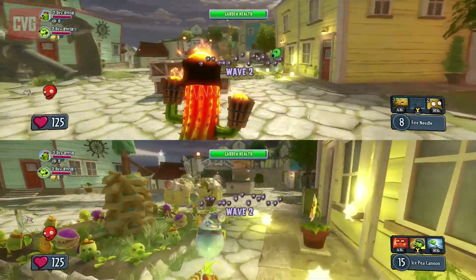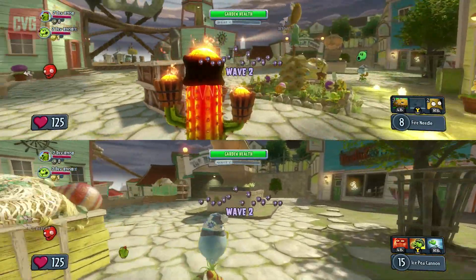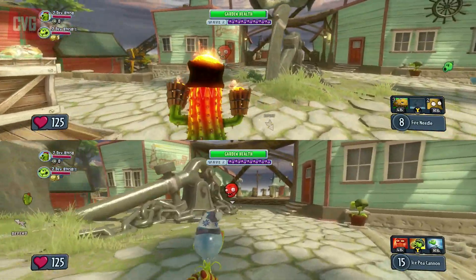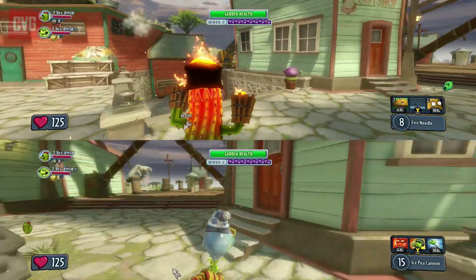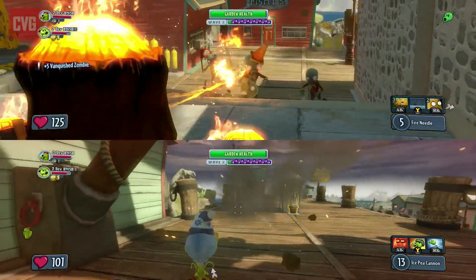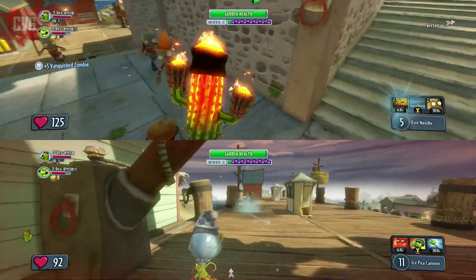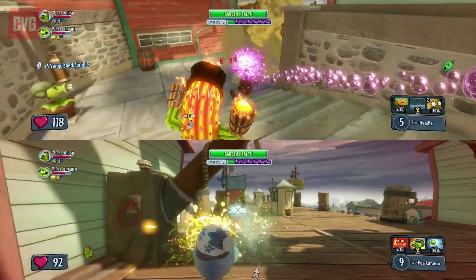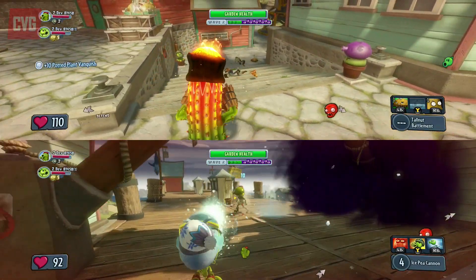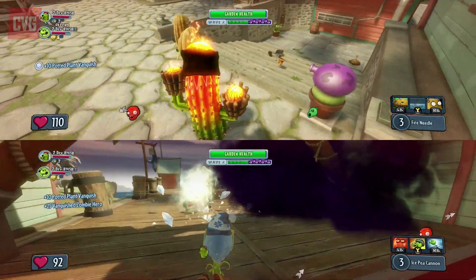The game type on screen here is Garden Ops, which sees up to four players facing bosses such as the Yeti Zombie. Every three to four waves, Dr. Zomboss's slot machine will spin to determine which enemies appear in the next wave, giving it a different feel every time you play. This kind of game has been iterated several times and it's got elements of Team Fortress in there, which can only be a good thing — obviously a multiplayer classic.